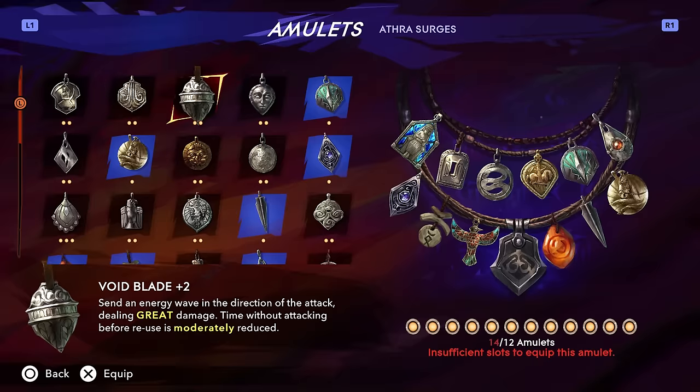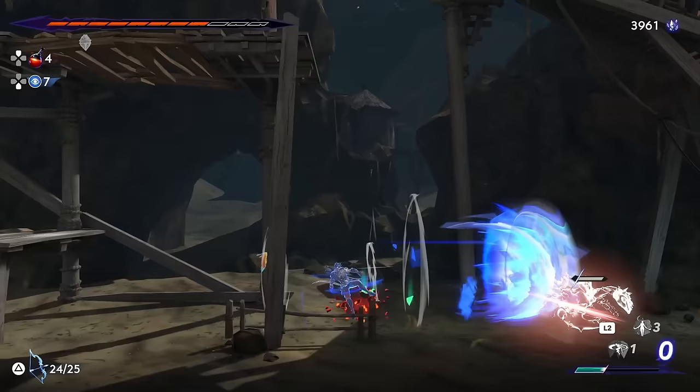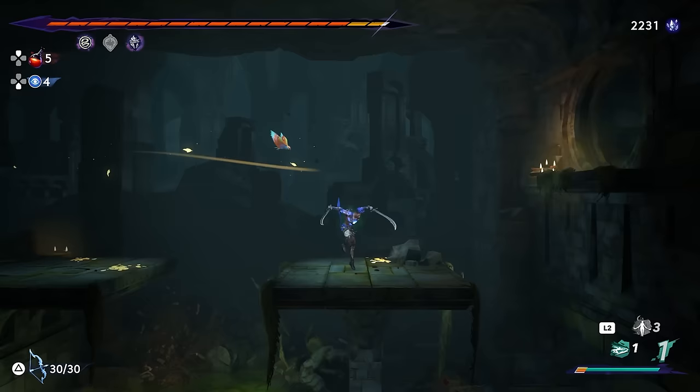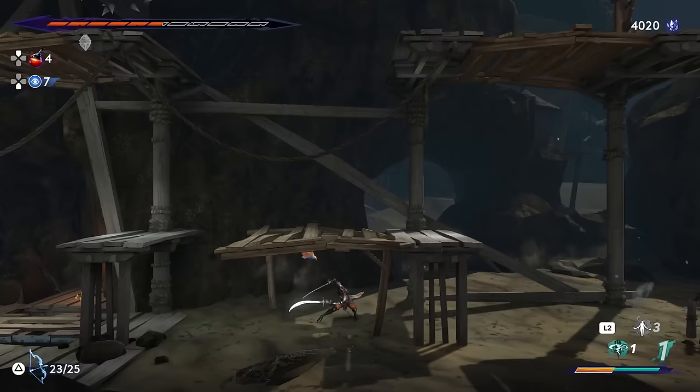Next up is Voidblade, and this is definitely one of my favorite amulets in the game. It's the Persian cousin of Grubberfly's Elegy from Hollow Knight — it allows you to send an energy wave in the direction of your attack that scales up to a pretty significant amount of damage at max rank. You have to wait a certain time before casting another, but at max rank it's only about 2 seconds. This is great for smacking enemies or destructible objects from a distance without using arrows, and it does way more damage than arrows. It also can't be deflected back at you. In boss fights you'll be proccing this constantly since most boss fights revolve around short exchanges, allowing it to always be recharged. Overall it shines in almost all stages of the game. Easily an S tier for me.